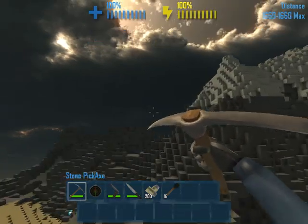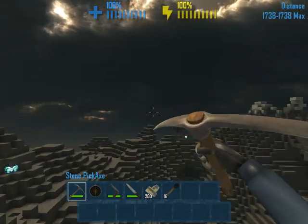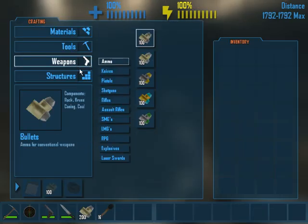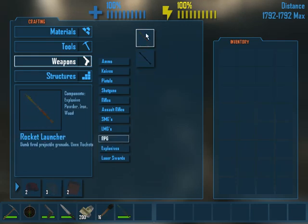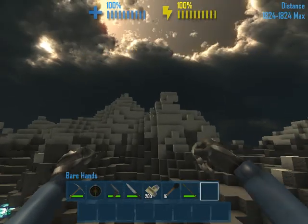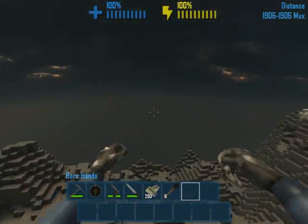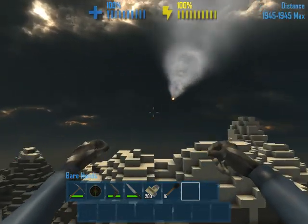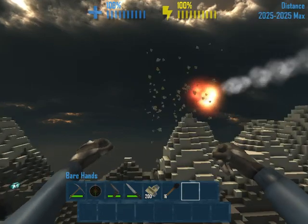I don't know why F is the flying key, but each to its own I guess. We can build freely, I believe. Yes. Let's just test out a normal RPG, because we didn't get to try one of those last game. Here we go. Normal RPG. Do we fly? Do we go faster than the actual rocket? I think we go faster than the actual rocket.